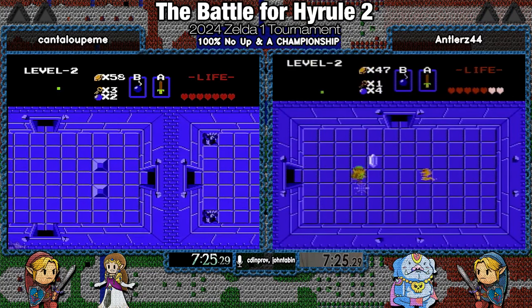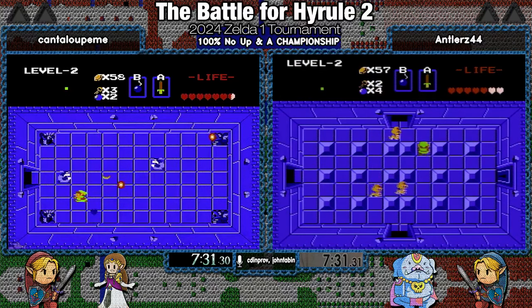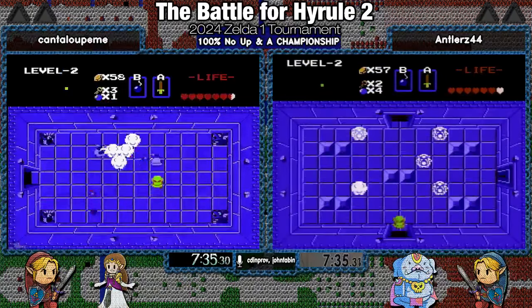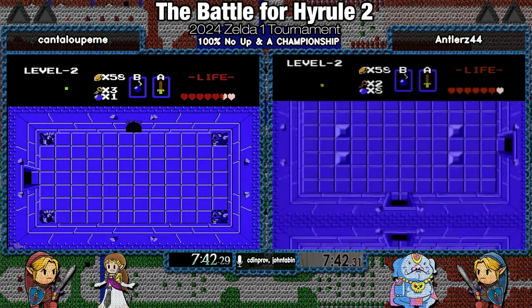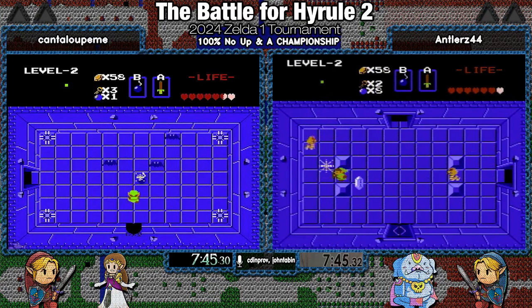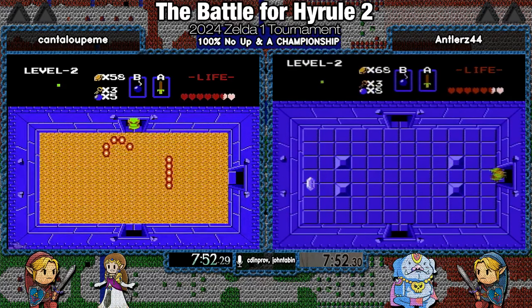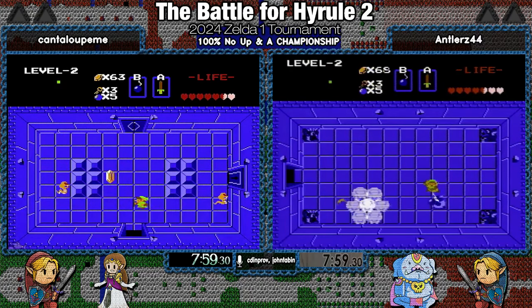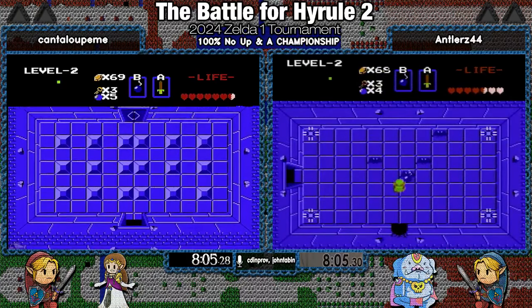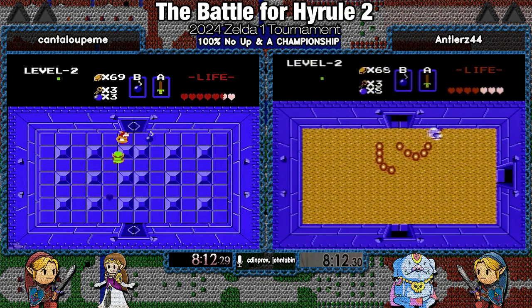And it would end any dream of an Antlers sweep for this tournament. Sweep works — we were in the pre-race room trying to figure out what to call this, because it's not a triple crown, there are four of them. Grand Slam's a good one — thank you, sports people. But Cantaloupe has run this in marathons and races. He's very experienced, and his PB in this category is better than Antlers'. He has a 35.